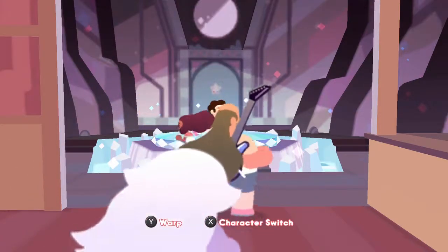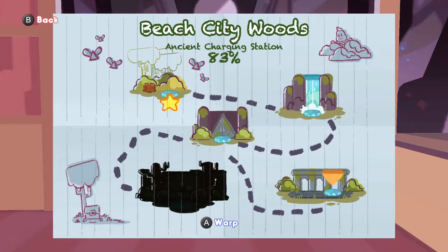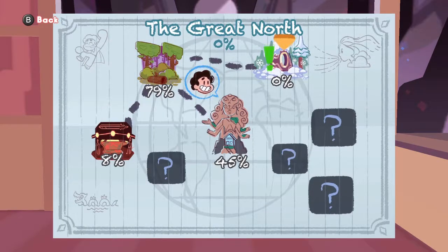Now that we're at the Warp Pad, I went back to the woods for a second. I stocked up on items — all the items that were in the boss room reset, so I just got all the items again. These other places aren't 100% complete; I'll either do that on camera at some point or just do it on my own time. We still can't go to the hidden area yet because we don't have the key. So now we're going to the Great North.